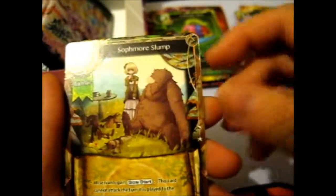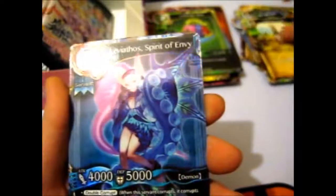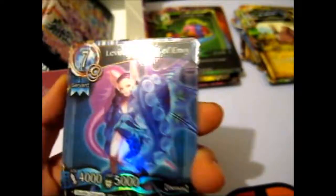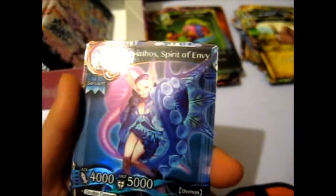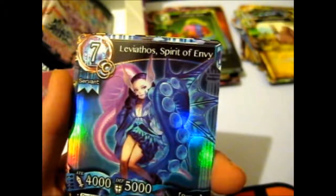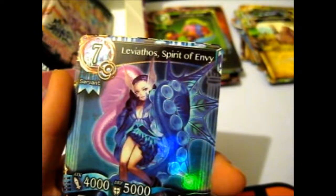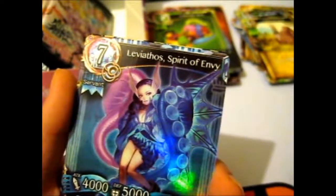Tacos, Butterfly, Bird Dog, Fire Wheel, Lethargic Bear, Jealous Hera. Sophomore Slump - that's pretty funny. We got the Viathos, Spirit of Envy. Here's another sin but it doesn't say demon or anything like the other one did. We'll see what it is.